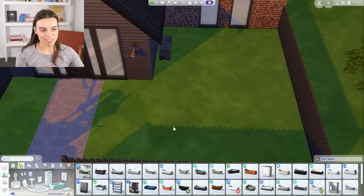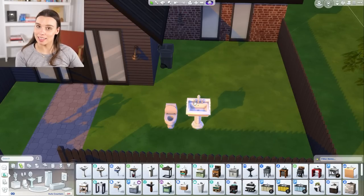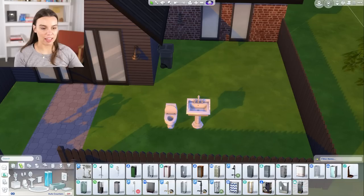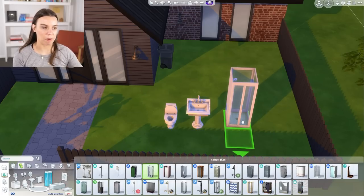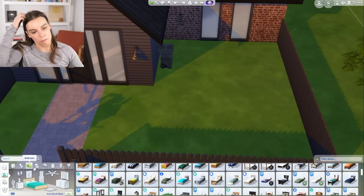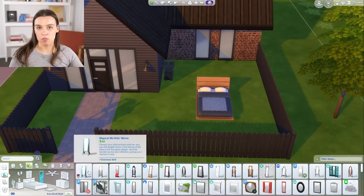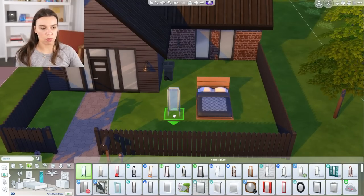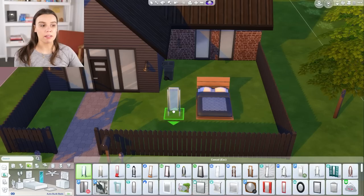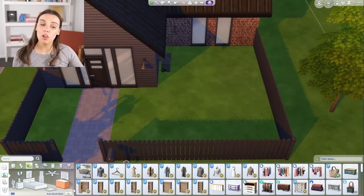The bathroom essentials will be a toilet, a basin for them to wash their hands — they could wash their hands in the kitchen sink if you're really saving money — and then they'll need either a shower or a bath. Then a space to sleep, which you can go to the bedroom category and pick a single or a double bed or even a bunk bed. It is helpful to also have a mirror somewhere in the house for them to increase confidence or charisma skill, or to change their appearance. A wardrobe is handy to change their clothes, although not essential.